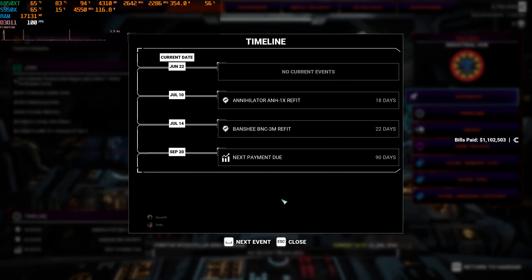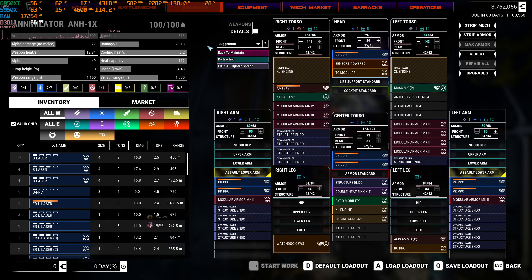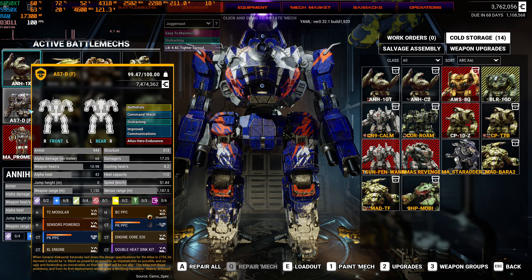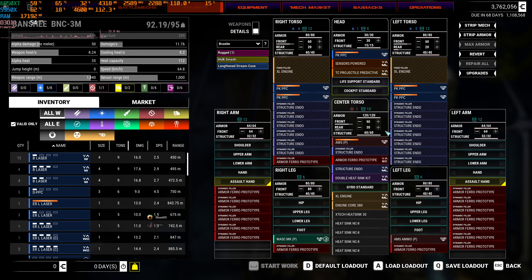Alright, let's pass some time and get these mechs worked on. I can't remember if we showed these in the last video, but what we did - this one I later set up with particle PPCs. The loadout kept erroring out, but we fixed it off screen, it's working now. We got that set up with particle PPCs, kind of like my Atlas. My Atlas had six of them, the Annihilator is gonna have seven. The Banshee is set up with particle PPCs also.